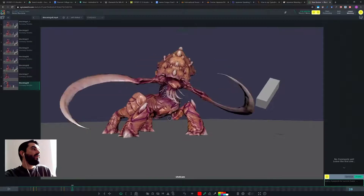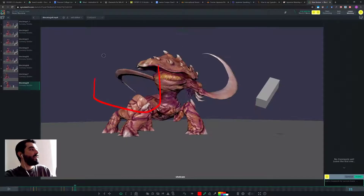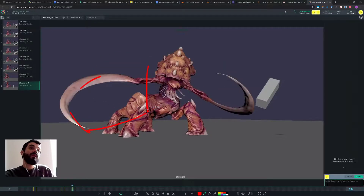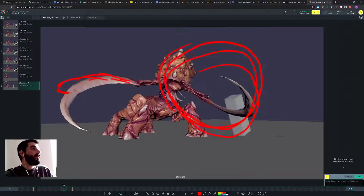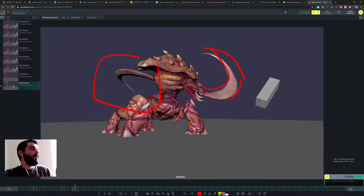You have a nice swing in there, but here you really need to decide — you really need a breakdown between these two poses. If I just see the two poses, I might even think that this right arm is the same as this guy because the silhouette is very similar. It's very difficult to track that arm without a breakdown there, so you really need a breakdown.